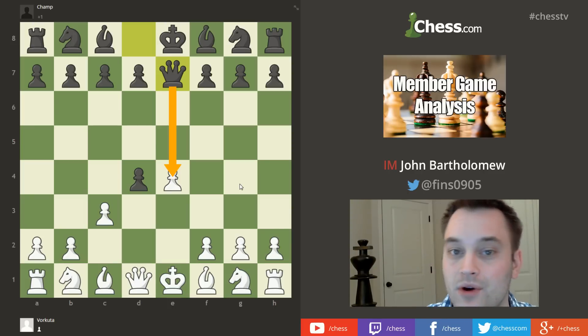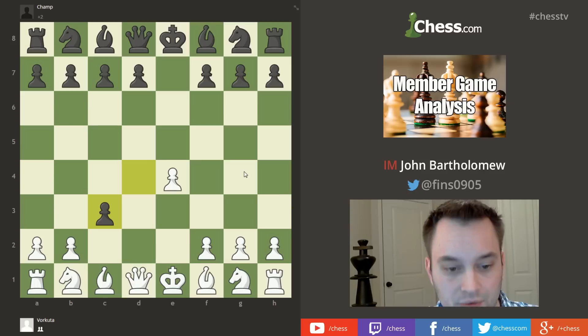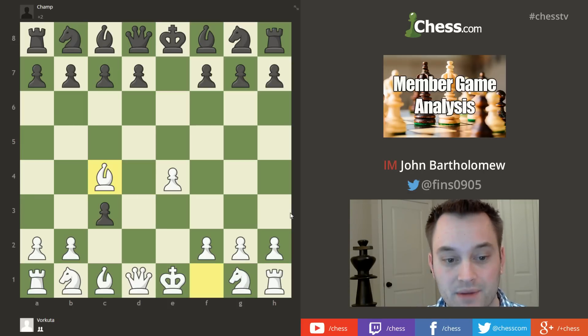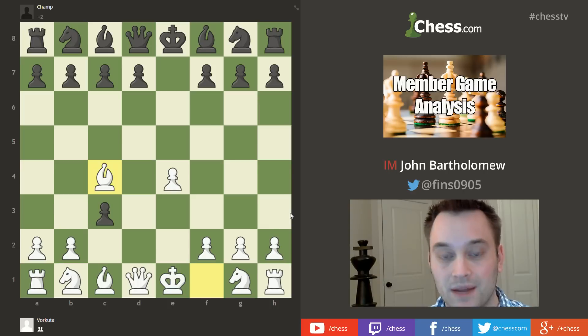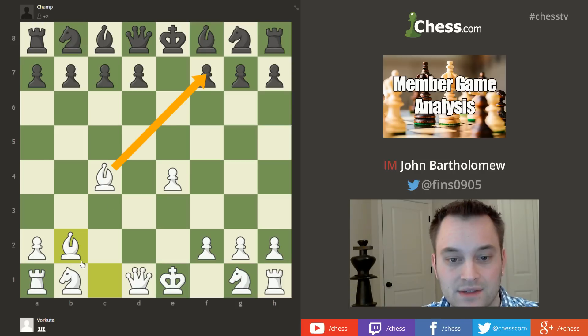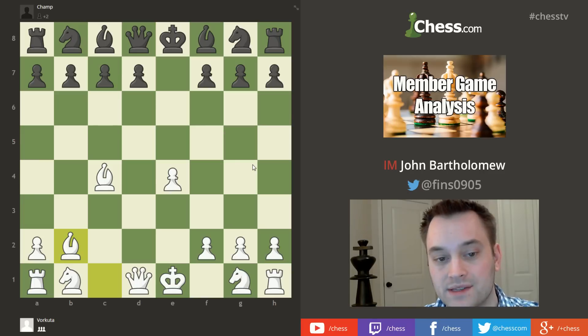However, Champ decided to take the pawn on c3, accepting the gambit. White could play Nxc3, but the truly enterprising way is what Vorkuta did — Bc4, not wasting time recovering the pawn and offering another pawn to speed up development. Champ kept taking with cxb2, so white played Bxb2, giving white this lovely pair of bishops bearing down on complementary diagonals. Black is up two pawns but must proceed with caution.